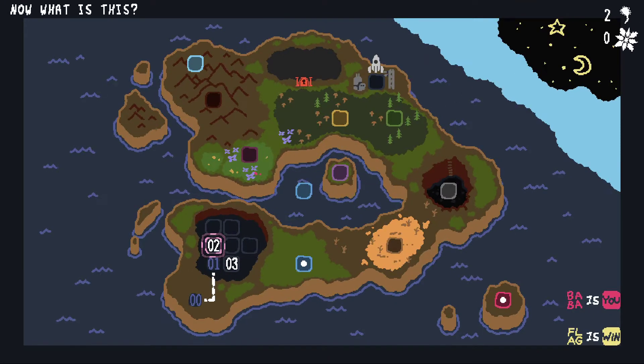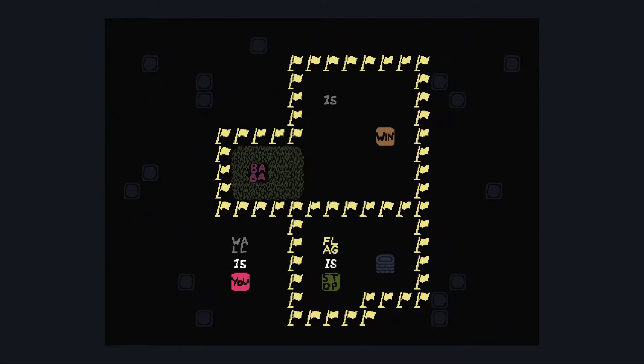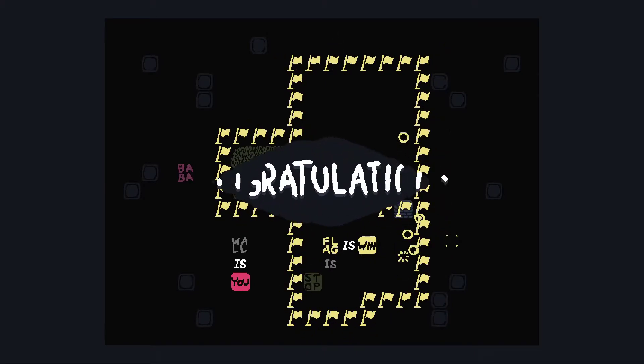A lot more levels — okay, let's go to level 2. Now what is it? So now wall is you. Anything can be you as long as it says it's you. Flag is stop. So yeah, this is pretty much the same level, except you'd notice there's no Baba in this level, so instead we're just going to make flag is win. There we go. Simple enough.